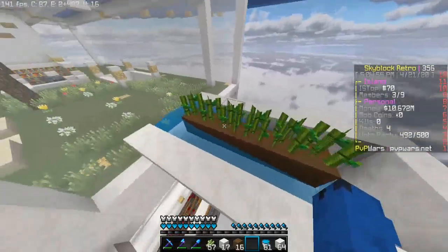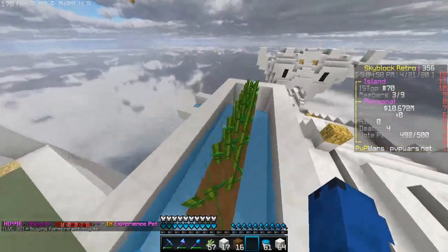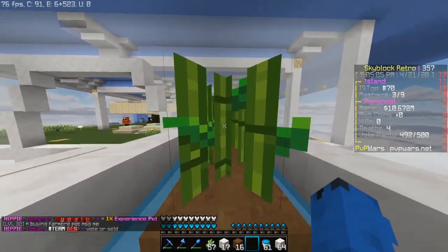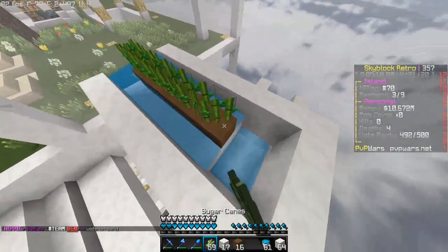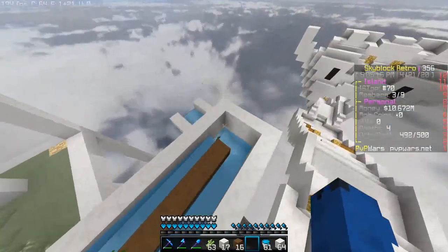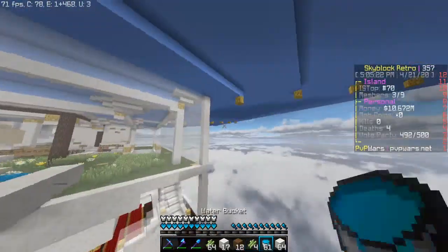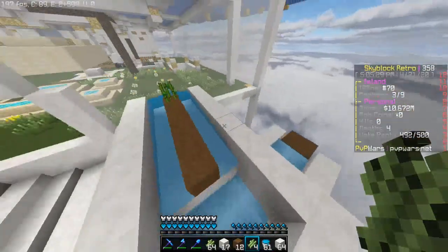This right here is 6 blocks of dirt with sugarcane on top. Put the water right here, build up the walls, and then you need to drop this down by 3 blocks and then put the platform here. Basically you will just sit right here with the harvester hoe hitting the sugarcane. I don't have a harvester hoe with me right now, but you get the point. So you hit the sugarcane with your harvester hoe, you have the farmore pet, and it will drop the blocks right down in here, and you'll have just like a chest system right here. Super simple, super easy.